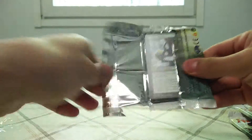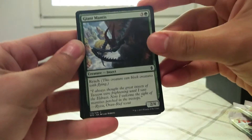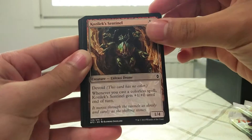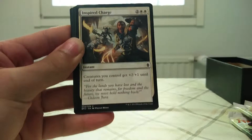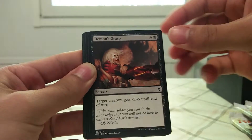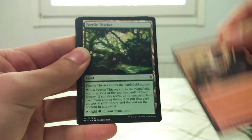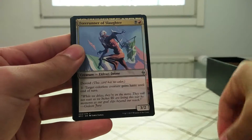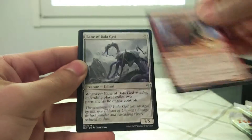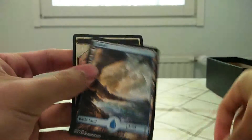I'm not expecting any Mythic Rares since this is a Fat Pack, so probably not gonna get any this time. Hopefully I get Ob Nixilis or Ulamog or something like that. Giant Mantis. Anticipate. Cozilex Sentinel. Inspired Charge. Tightening Coils. Eldrazi Devastator. Demon's Grasp. Looming Spires. Fertile Thicket. Snapping Gnarled. Forerunner of Slaughter. Tunneling Geopede. Bane of Bala Ged. And a Blight Herder. Island and a Night Ally.